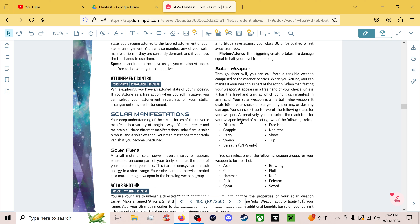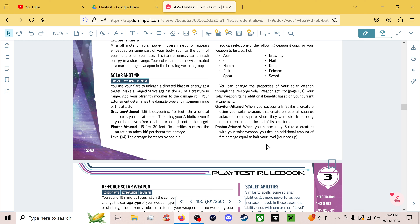You also have Graviton or Photon attuned traits. It's basically something that happens with all the different Solarian abilities, having a different effect depending on what you're attuned to. If you're Graviton attuned, when you strike, they treat all squares adjacent to them as if they were difficult terrain — basically a slightly complicated five-foot slow. For Photon attuned, you just add plus half level as fire damage, so you just get more damage, which is definitely potent.